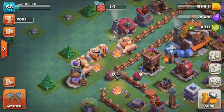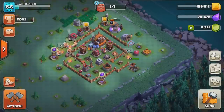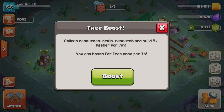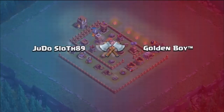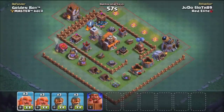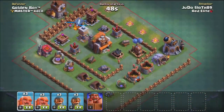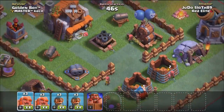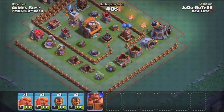The only difficulty is we cannot rematch — we have to attack the first base that we see. Let's get into this, get the Clock Tower boosted and find a base. What do you know, it is a mid-level Builder Hall 5. We have the Crusher at the top here — we obviously want to try and avoid that with the Giants, so I'm thinking we want to come in from the bottom here.